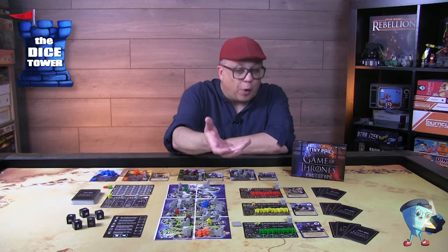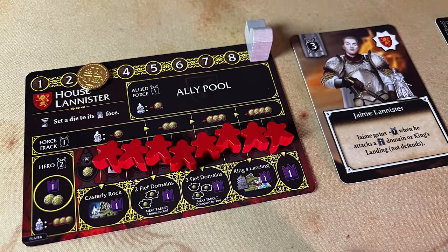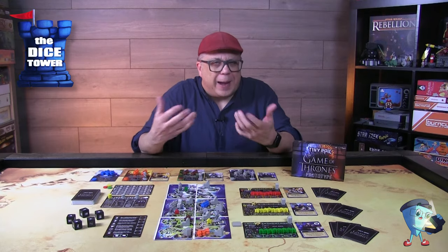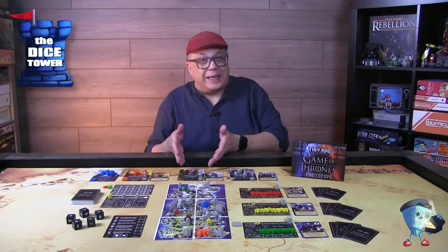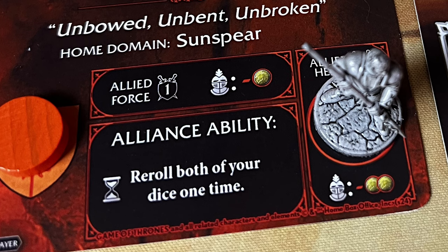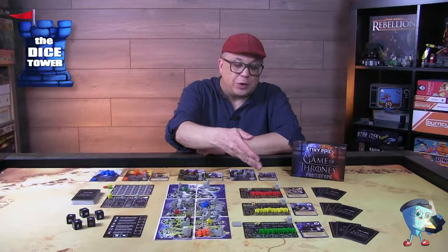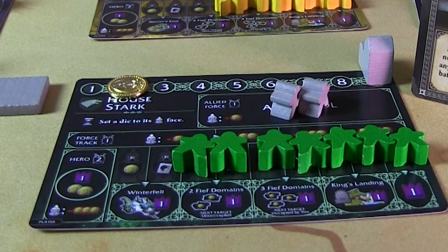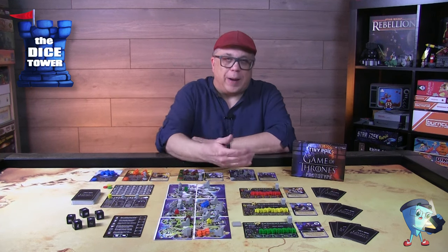Heroes are more powerful characters to have on the board going into battle. All houses have a unique power to change dice — for example, the Lannisters can change a die face to the event icon. For non-players, these become alliance abilities when you're aligned with them and have their banner. Alliances are fleeting: you gain power tokens from non-player characters into your pool, and at the end of the round, whoever has the most of those tokens gets that alliance banner. It can shift frequently, but having it does make you more powerful.